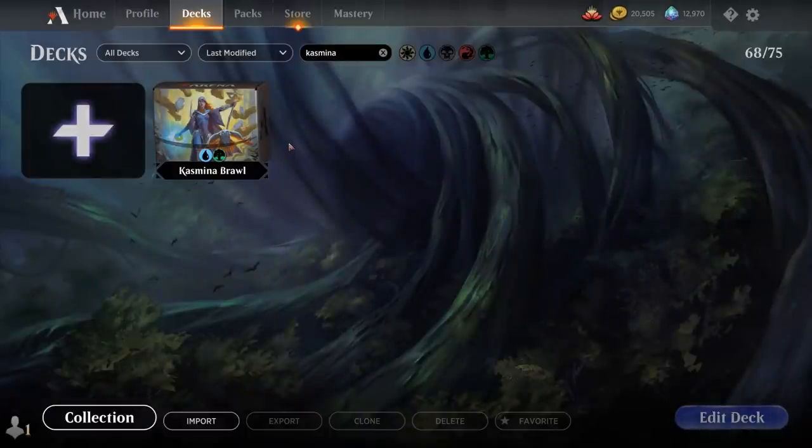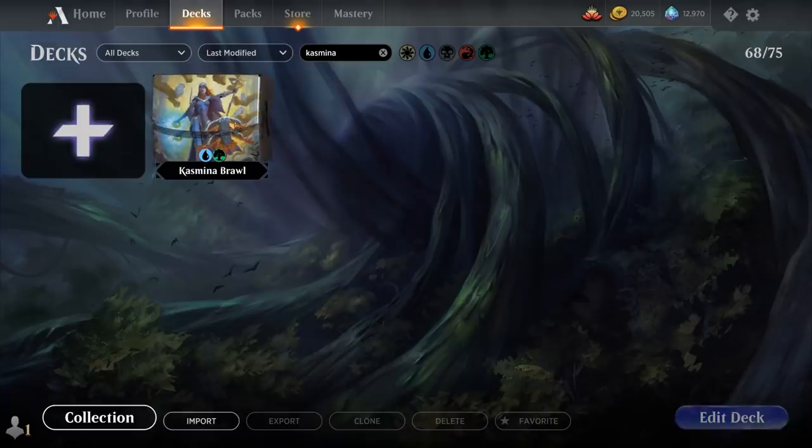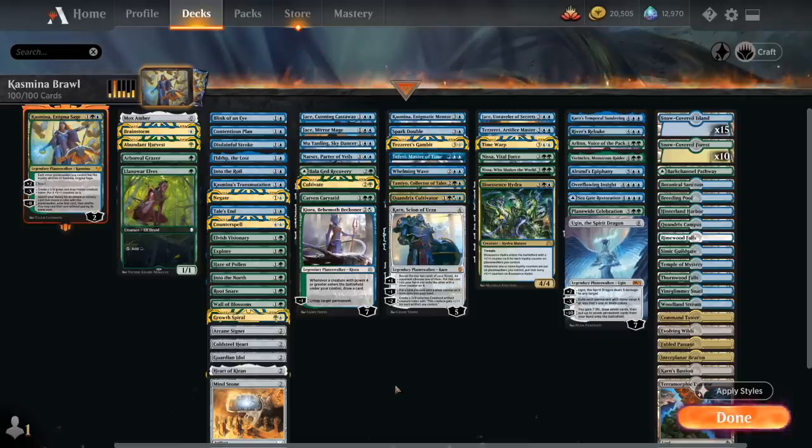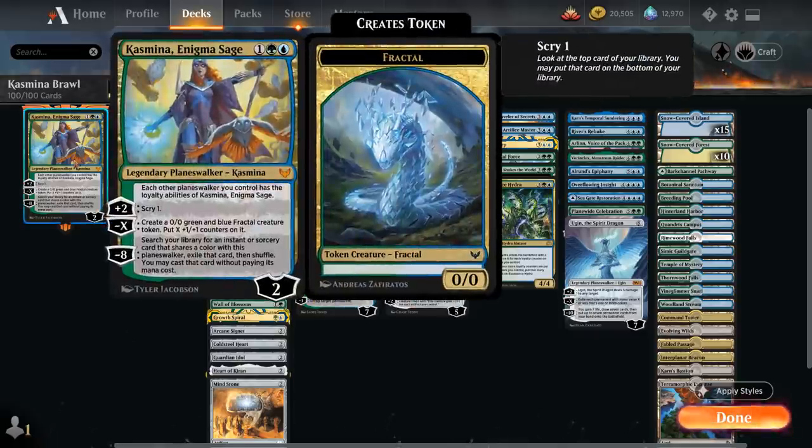Hello and welcome to another Historic Brawl gameplay video. Unfortunately this will be our last 100-card brawl deck for the time being, but as voted on by my supporters on Patreon, we're taking a look at a Blue-Green Kazmina planeswalker deck built around the Enigma Sage.